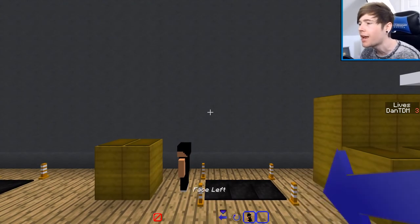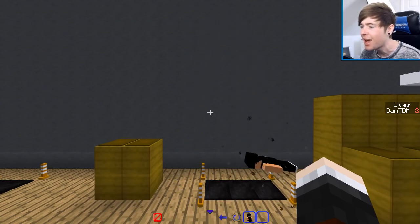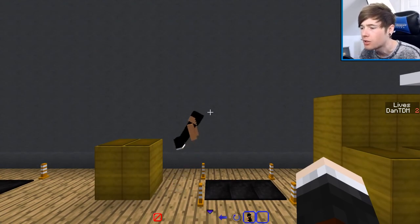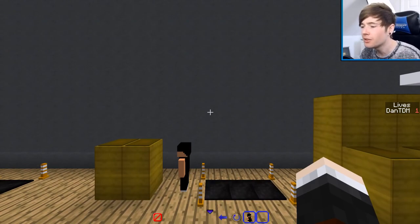Now it took me absolutely ages to figure out how to do this properly, but you need to click once to aim him, click again, and then click again. Oh, he landed on his face! So you have to click three times in total: once to jump, one to flip, and one to land. Let's try this again. Flip and land — oh, that was so close!